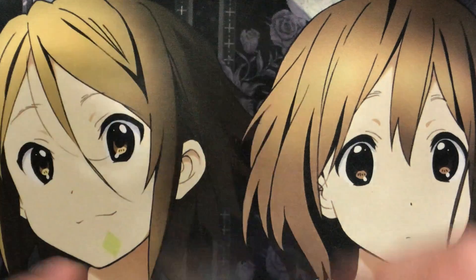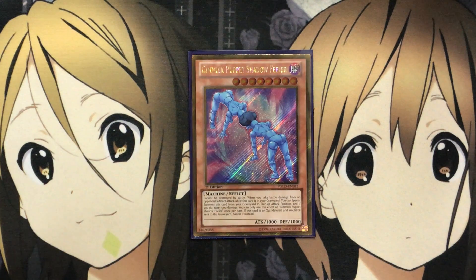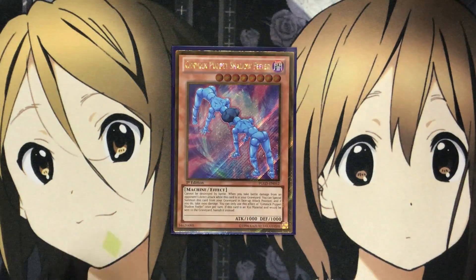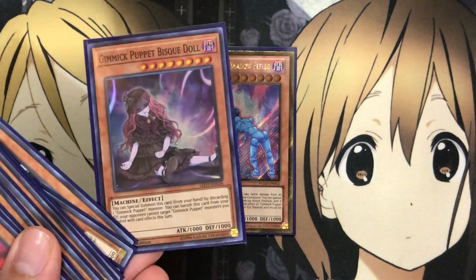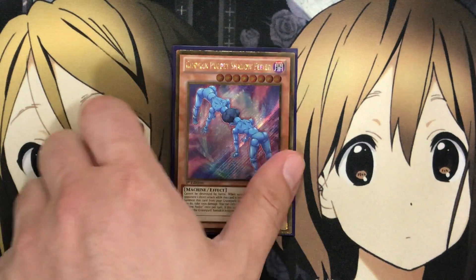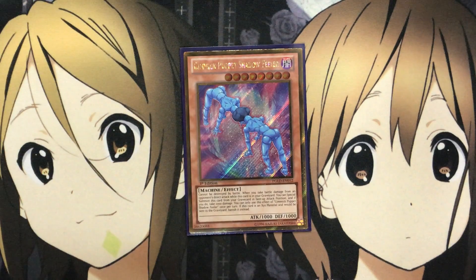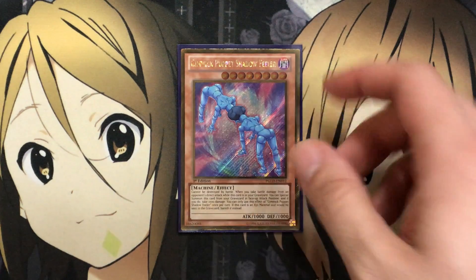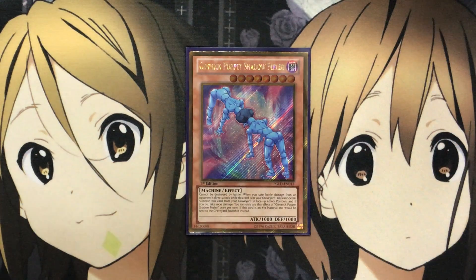The only one-of for Gimmick Puppet monsters is Gimmick Puppet Shadow Feeler. It cannot be destroyed by battle. When you take battle damage from an opponent's direct attack while this card is in your graveyard, you can special summon it in face-up attack position — dealing 1,000 damage — once per turn. If this card is an Xyz material and would be sent to the graveyard, banish it instead. It's a setup card that can help protect yourself from your opponent, and since it can't be destroyed in battle, it gives your opponent an extra wall to deal with while providing you another resource next turn.